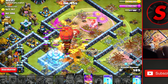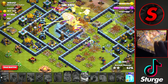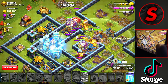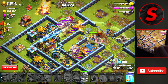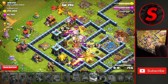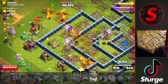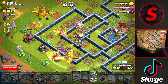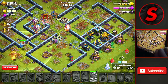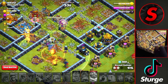We'll freeze the scattershot, inferno, and that air defense. We'll drop a rage onto the eagle and another freeze and a rage onto the top compartment to speed everything through those buildings and make our way over towards the town hall, which does activate at 50%, so we'll freeze that. Getting ready with our warden ability as the stone slammer pops — we'll drop another freeze onto the town hall, and as it goes down we'll drop that warden ability to keep everything alive through the explosion. We still have a couple of freezes, dropping one on that tesla farm and that single inferno.